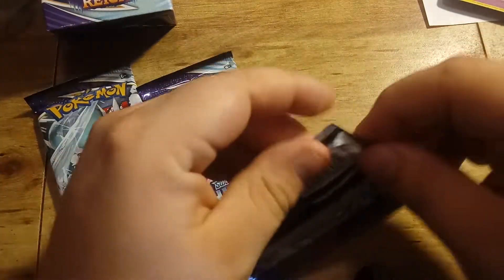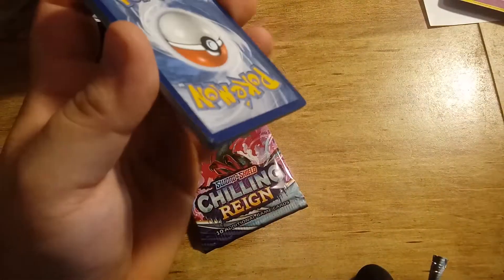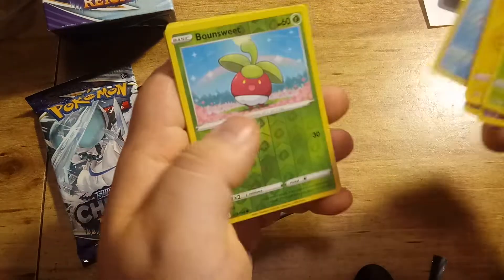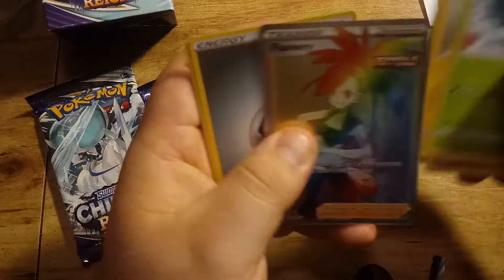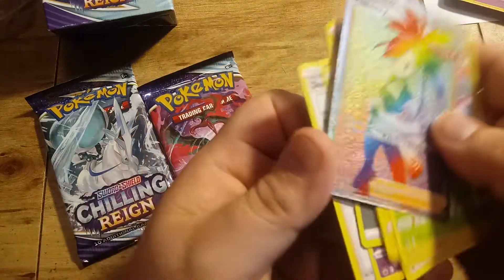Second pack. Code card. Snowver, Blitzel, Ghastly Coughing, Delibird, another Reverse Hollow Albano Sweet. Ooh, a Rainbow Rare — Flannery. Nice. Energy, Karla, Haunter, and Doctor.